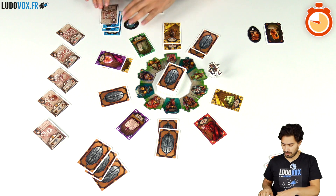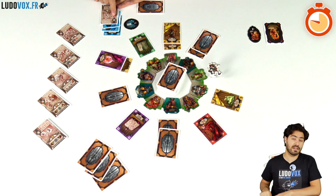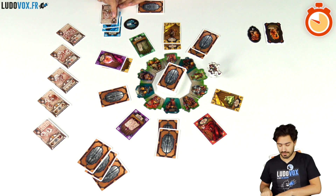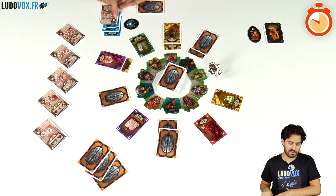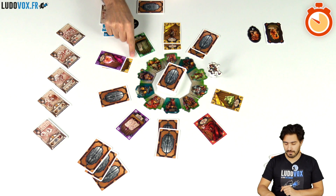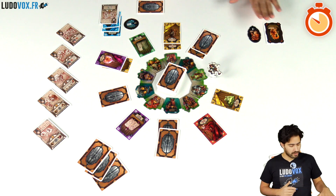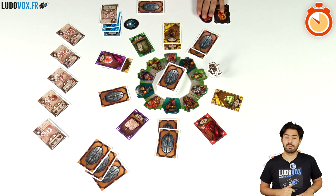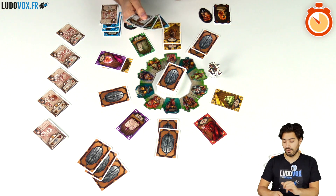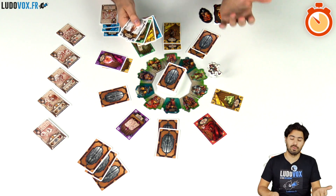Every cast spell awards points based on the number of points shown on the spell book and the spell itself. The curse gives you minus two victory points if you hold it. Finally, the colored cards remaining in your hand at the end will make you lose points.